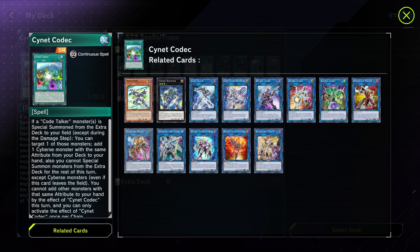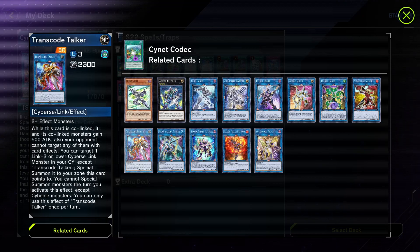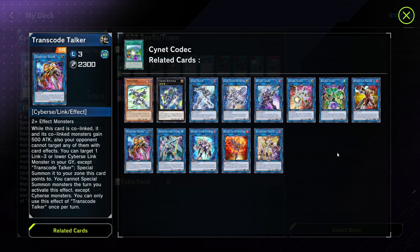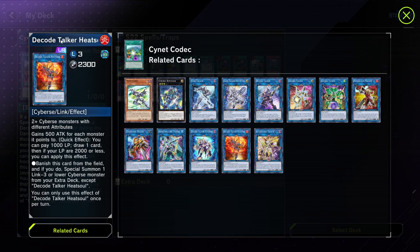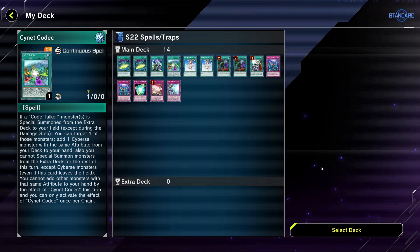Now all you have to do is build Transcode Talker co-linked with Decode Heatsoul. And people always forget — now that you're building with Cynet Codec, you get an Earth monster, so you can get Gachiri or another Code Generator for a going-second play. When you go for Decode Heatsoul, you can get Subtraction or Addition so you can still go into your Terahertz play at the beginning. It's incredible how this card was so underrated. I didn't expect it to perform so well — it was because a Mathmech player beat me, I looked at their decklist, and they played this, and I tried it and was really, really surprised.